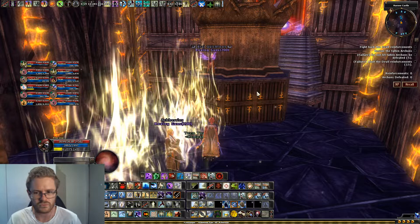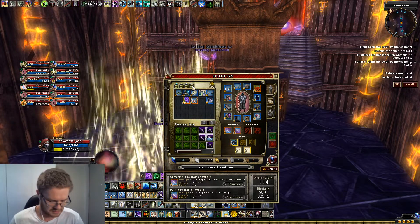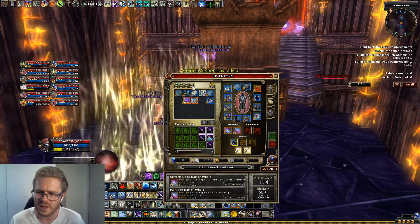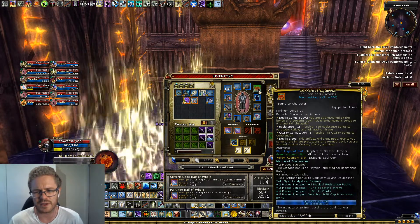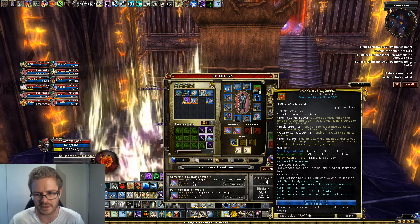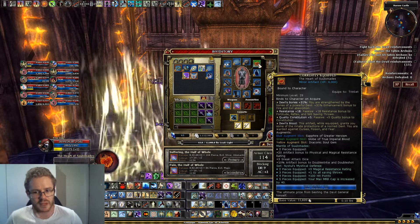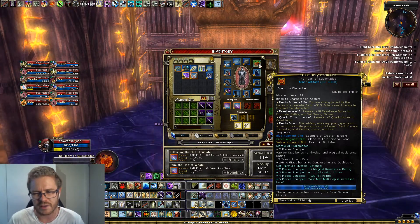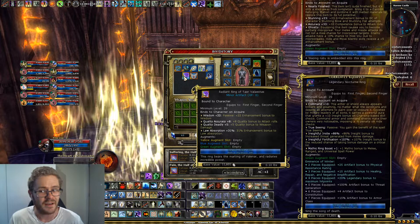Moving into gear - still struggling to get the perfect gear setup, but I'm sure a lot of people feel the same when making a build; there's always something you can't quite fit. First things first, the Heart of Sulamata from the Vision of Destruction raid just makes your life so much easier - you don't have to worry about curses in raids, and if desperate you can heal other people who have curses. You could argue the ring from Sharn with Wisdom, quality accuracy, and quality deadly would be better - it's up to you.